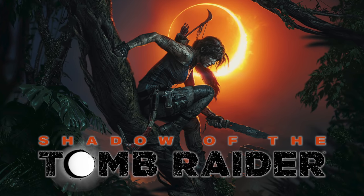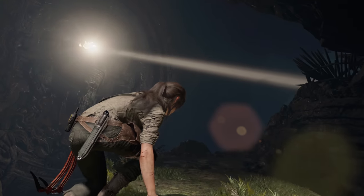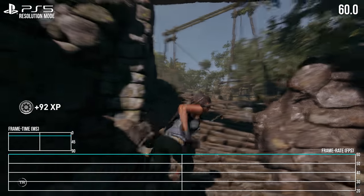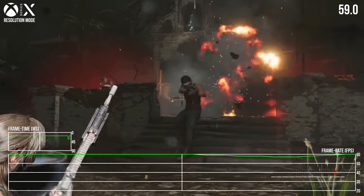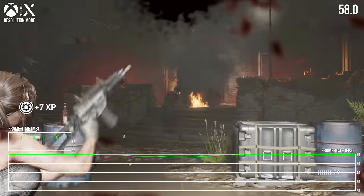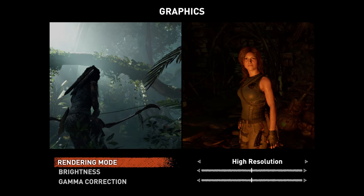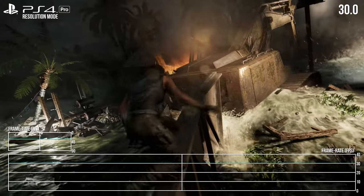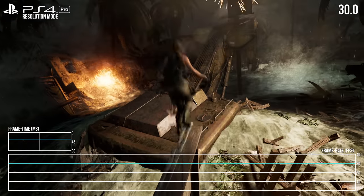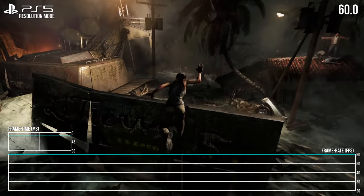A surprise update has hit for Shadow of the Tomb Raider, giving the best of both worlds on PlayStation 5 and Xbox Series X. As of patch 2.01, both consoles now run at 60fps while pushing a 4K picture, or at least something close to it. This is all achieved via the game's resolution mode, which previously ran at 30fps on PS4 Pro and One X — great news for those after an all-in-one 4K60 option.